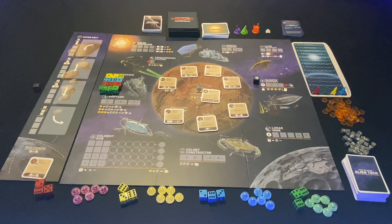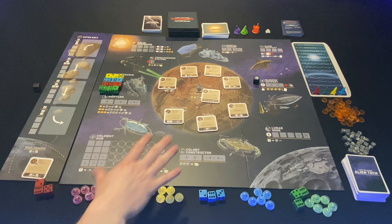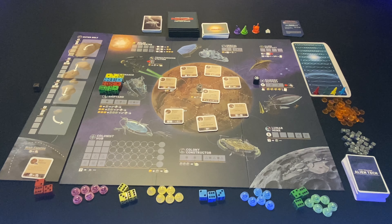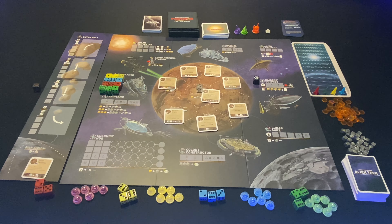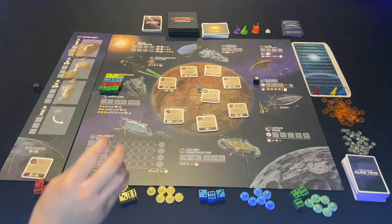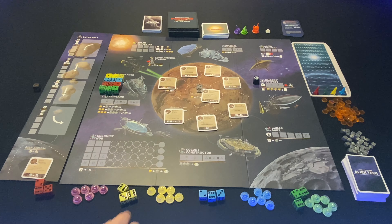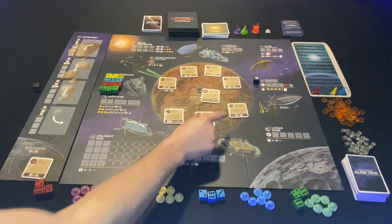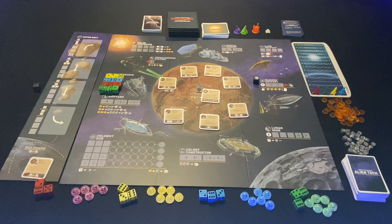Your dice are only reclaimed when you start your next turn, so as you place on various locations you're doing a little bit of blocking. The area control aspect works so that the person with the most colonies in a particular region claims that colony's specific bonus. If another player ties you, the bonus returns to the map itself, and if they ever get more colonies there than you, they'll steal that bonus away — so you'll use tactical maneuvering to place your colonies.